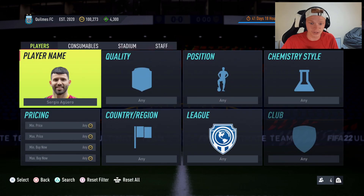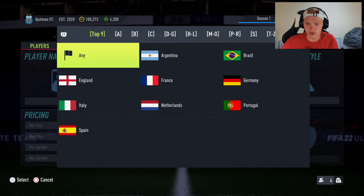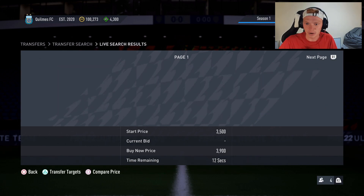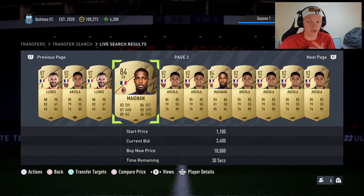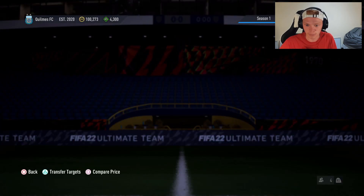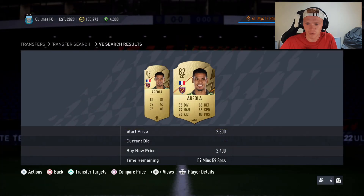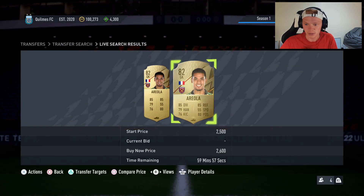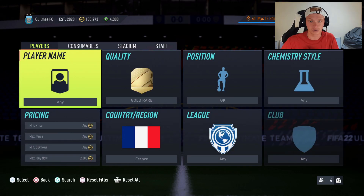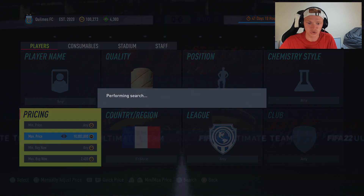We've got three different filters for you guys to try out today. The first one: rare gold, position goalkeeper, nation France. In this filter we have Lloris, Areola, and Mandanda. The two main ones you're going to be picking up are Areola and Mandanda, but if you get lucky and get a Lloris you're going to be swimming in coins. Areola is currently selling for around 2700. Selling at 2700 you lose 135 coins on tax, so try to pick these up for 2400 or less.